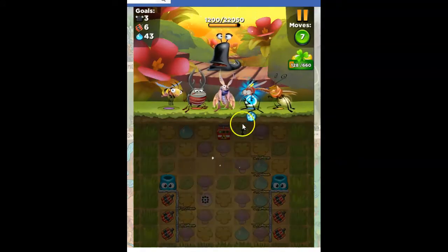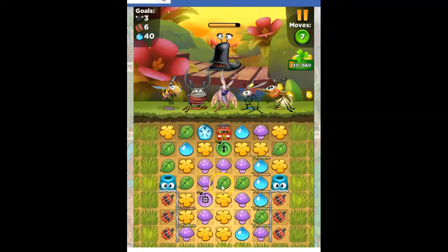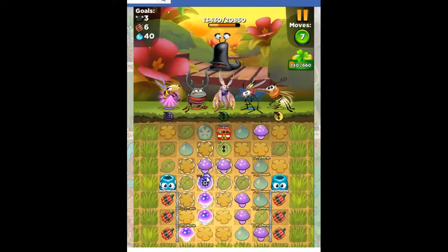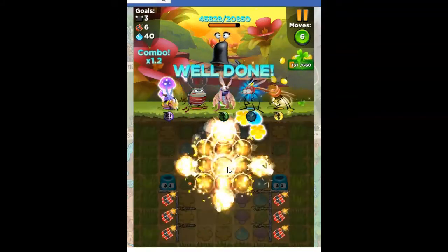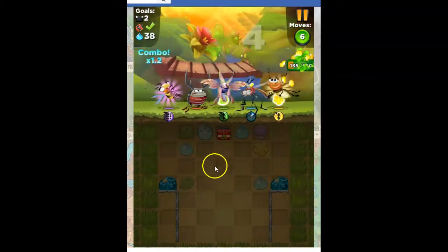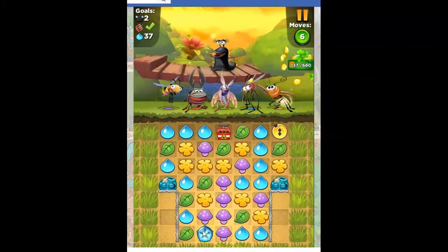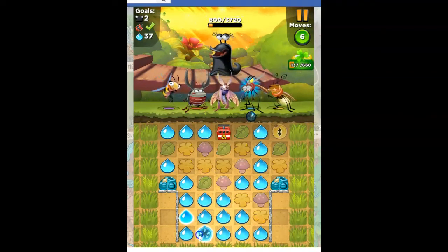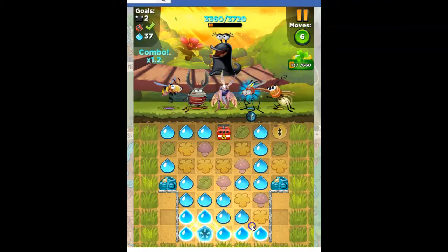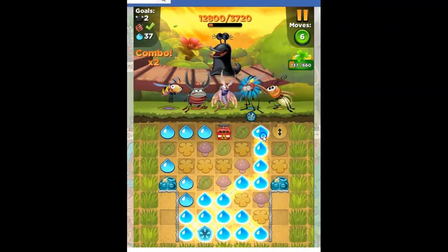I've got to get Edward filled. Then I can do this and blow everything up — clear out a lot, take out some of that blue, and hopefully get this in a position where I can match it up, get more blue going, and get the slug gone. That works well. When you lose, sometimes that's the very best thing that can happen because then you understand the board better.